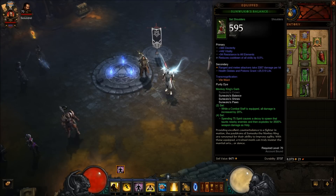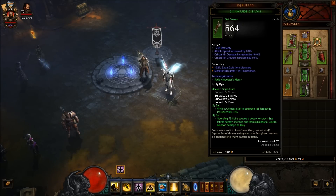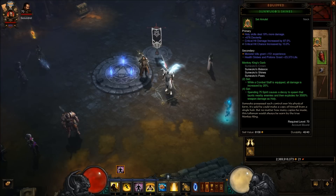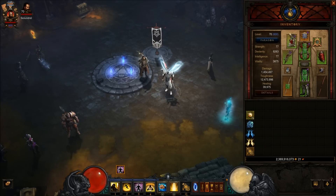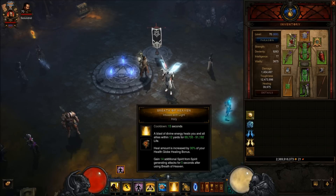It is a Sunwuko's build. Basically you want to spam as much spirit as you can to cause as many of the decoys to pop out as you can. I'm using Sunwuko's shoulders, Sunwuko's gloves, and a Sunwuko's amulet. I'm using an Eye of Peshkov for Breath of Heaven cooldown, which is more spirit, which means I can spam more Sunwuko's procs.